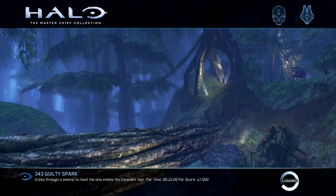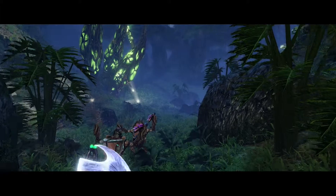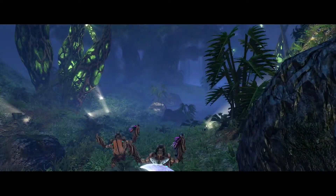Hey, what's going on guys, this is another achievement guide in Halo: The Master Chief Collection. This one is for 'Get Me Out of Here,' where you have to ride in a pelican for several seconds on the level 343 Guilty Spark.